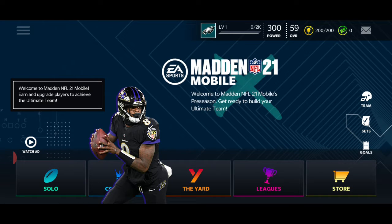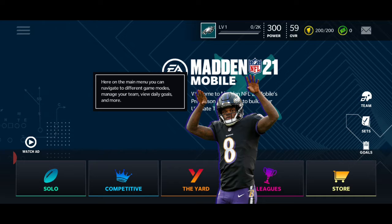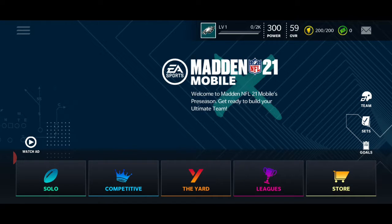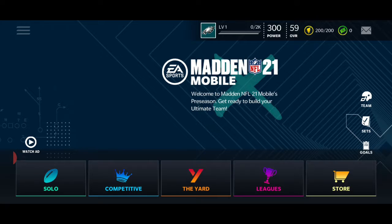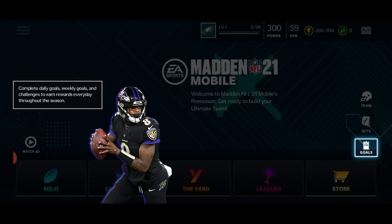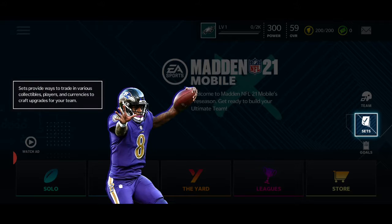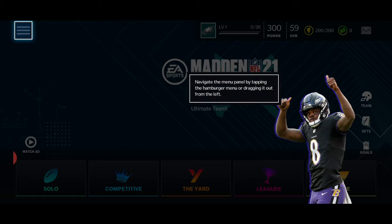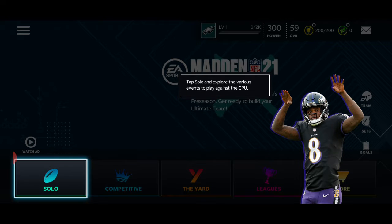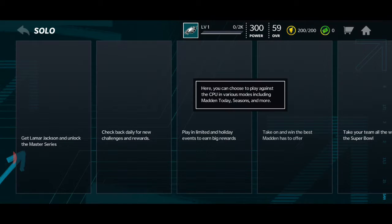Earn and upgrade players to achieve the ultimate team. Here on the main menu you can navigate different game modes. Continue solo - I'm guessing that's just your normal season mode or something. Maybe competitive. I don't know if that's going to be around like the Overdrive or whatnot. Daily goals. Sets. I love to see it - sets are the best thing.